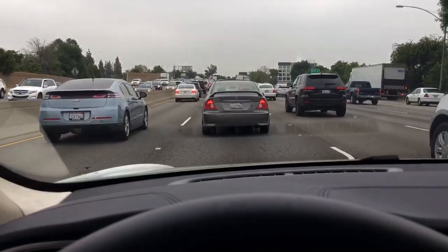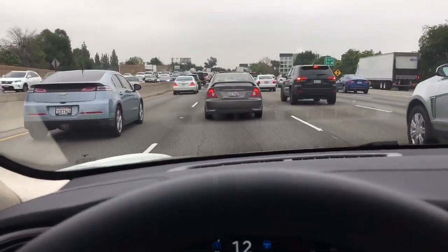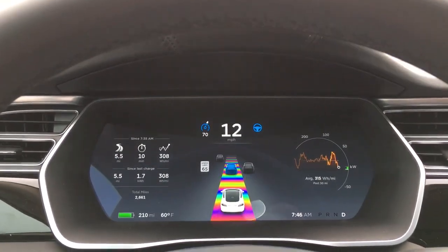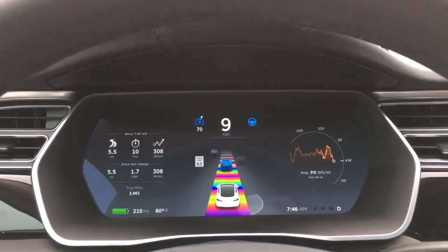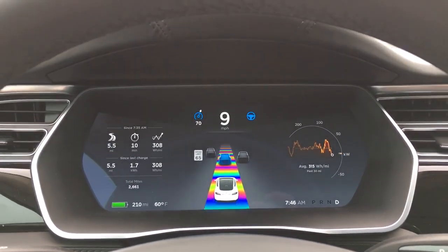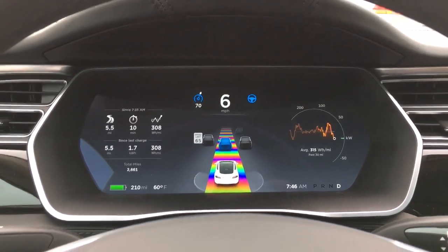I hope you enjoy that easter egg. For Tesla Model S owners checking out this video who want to do it themselves: all you do is quickly pull back on the autopilot stick or cruise control stick four times in a row fast. I recommend doing that while you're already in autopilot, so you don't have to engage autopilot in the process. Have fun!